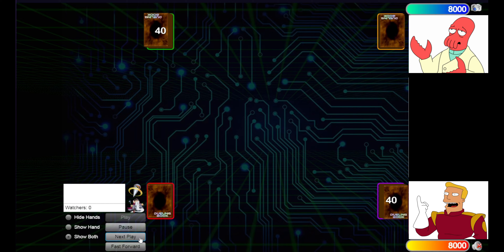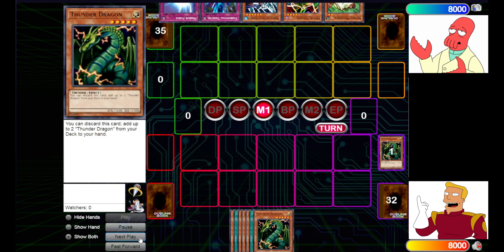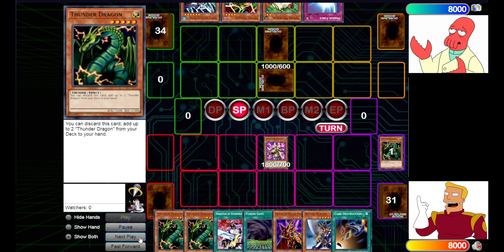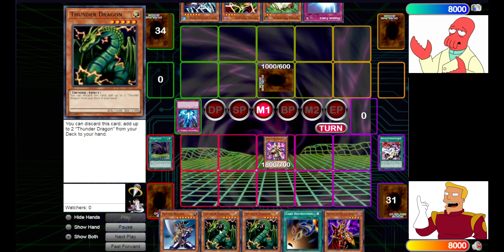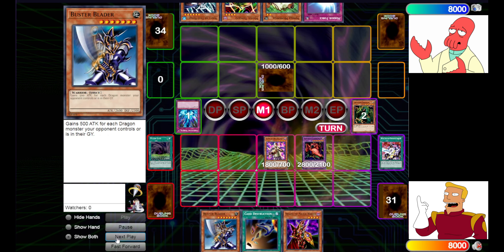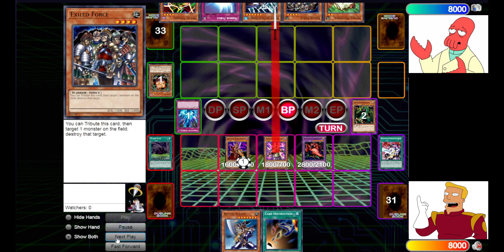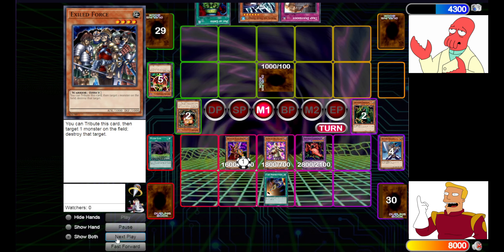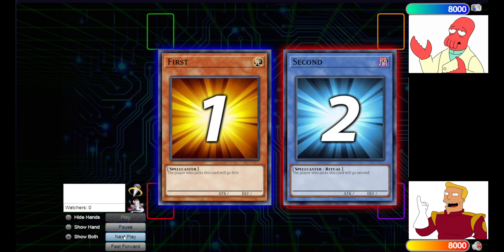Here we go, diving in. We did win Rock Paper Scissors. Starting off, we do our Thunder Dragon things. It looks like I did have Noblemen of Extermination in the main. We get our Kaiku, hit Extermination on the Torrential Tribute, which is pretty nice. With Fusion Gate and both Thunder Dragons we go right into Twin-Headed Thunder Dragon — a nice easy 2800 body. We attack in with Kaiku and Breaker for some good damage. Then Card Destruction — we lose our Return and our Buster Blader, and they just concede. Game one done.